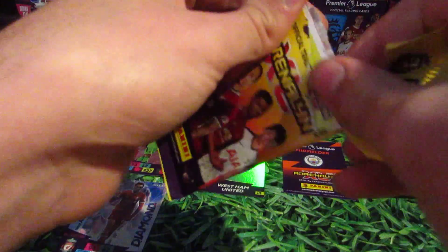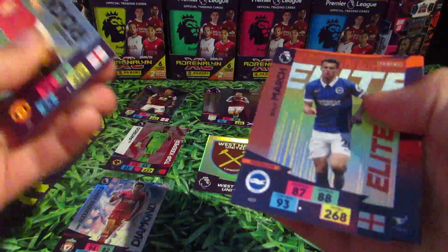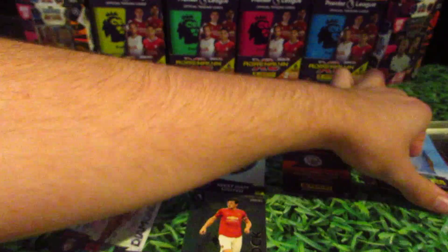Pack number 7, the penultimate one. That looks like my guy — Slabhead defensive rock. And Solimar, actually, not a bad pack. We also have Ilkay Gundogan, Pablo Fornells, Matt Phillips and John McGinn's base card.